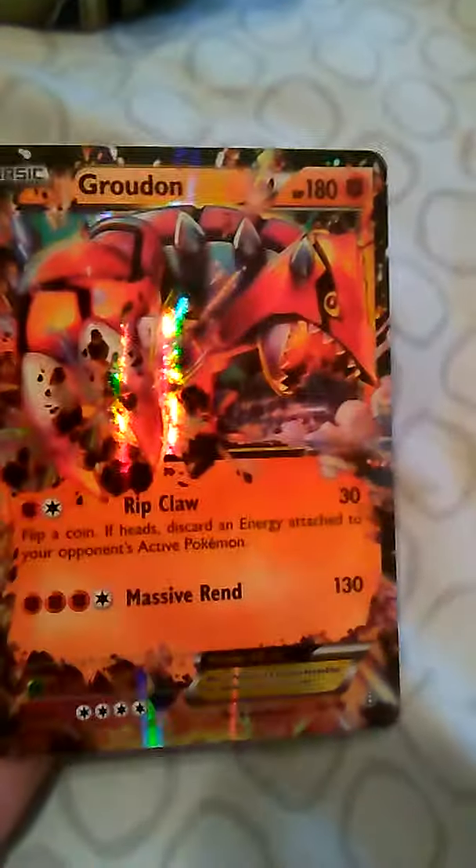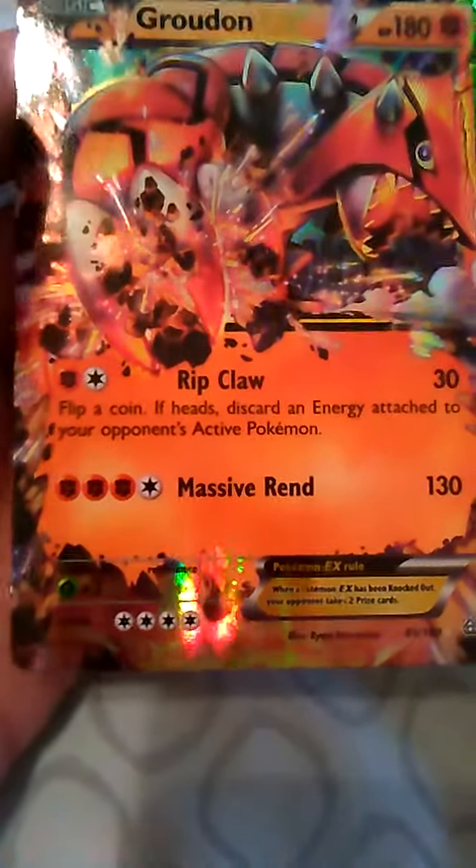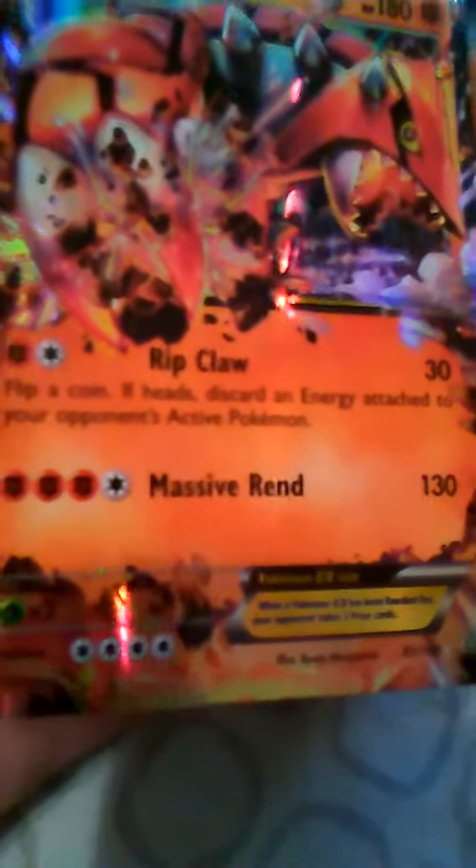Last but not least, you have Groudon EX. It has 180 health. Ripclaw does 30 damage — flip a coin; if heads, discard an energy attached to your opponent's active Pokémon. Then you have Massive Run, which does 130 damage with no side effects. And that's all the EX cards!